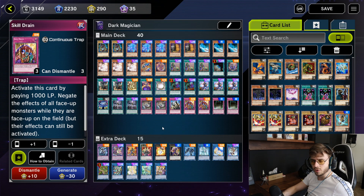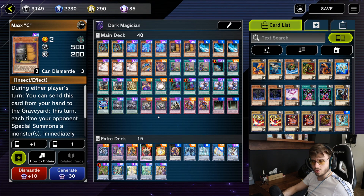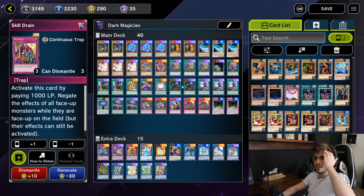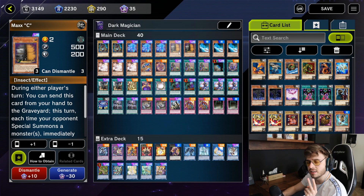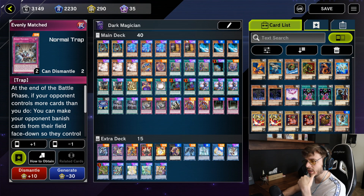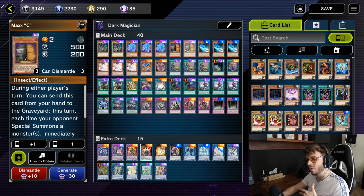I had to cut one Maxi and one Skill Drain. I was opening two Maxis a little too often, and because I added Forbidden Droplet, my turn two and Evenly Matched turn two was already stronger — so I didn't always need the Maxi if I'm going second.